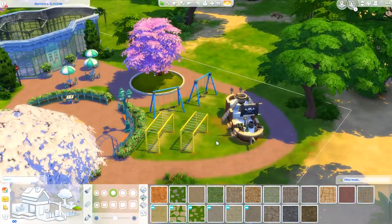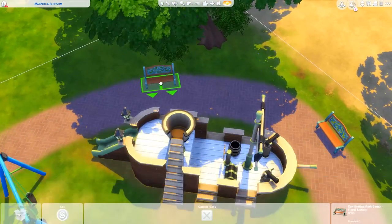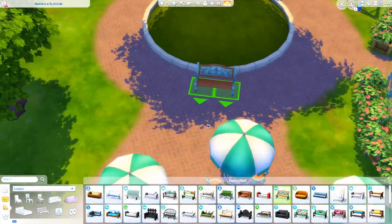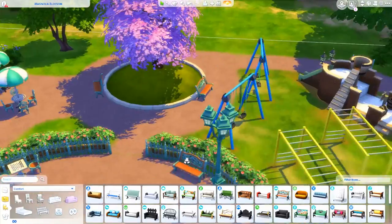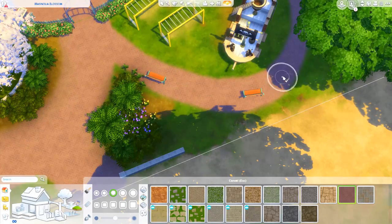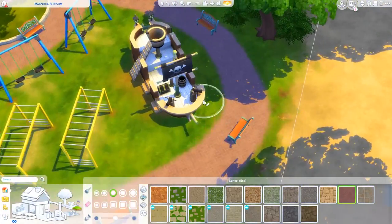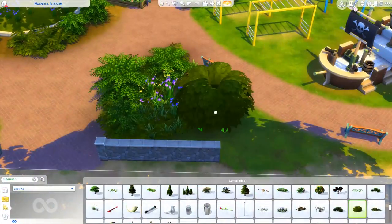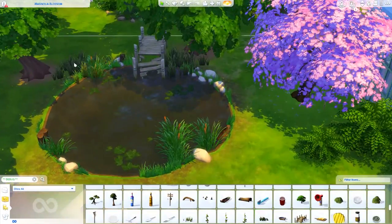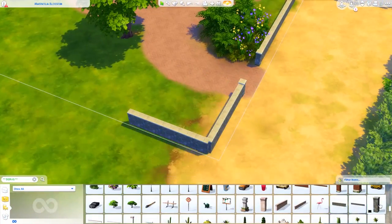After I'm done with Newcrest, that will be the end of all the base game worlds and I'll jump onto the worlds in the order that they released. I was thinking of starting with Magnolia Promenade, which came with Get to Work, but I just remembered that before Get to Work we got Granite Falls with Outdoor Retreat, so I'll probably start with that one.